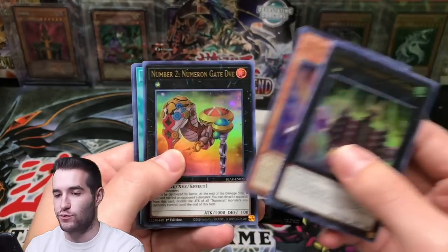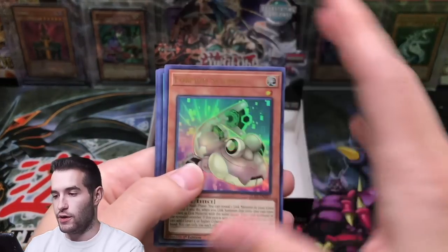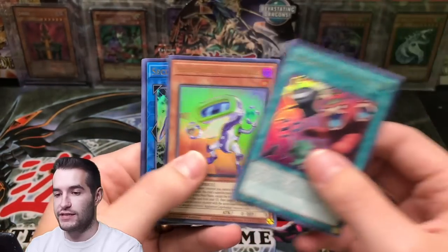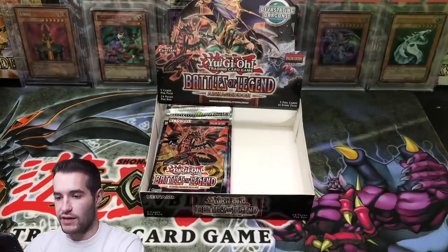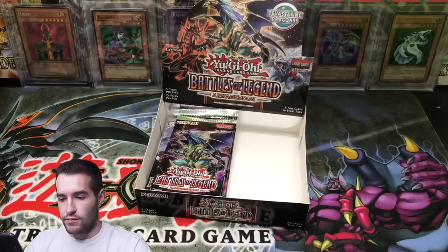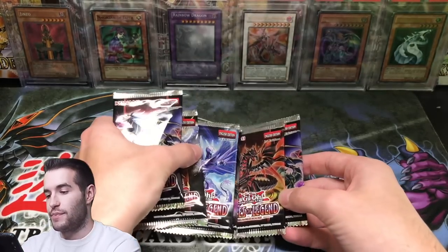I don't know if we'll continue to search for Utopia after this because the boxes are expensive and the new set's coming out. Let me know if you guys would want to see it. Fossil Dragon Skullgar. We're down to the last few packs. Fossil Fusion Secret Rare. Madolce Angeli — another nice Secret Rare, we've got a couple of those in the two boxes. High Rate Draw Secret Rare. We have six packs remaining.